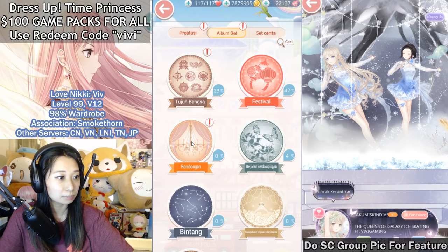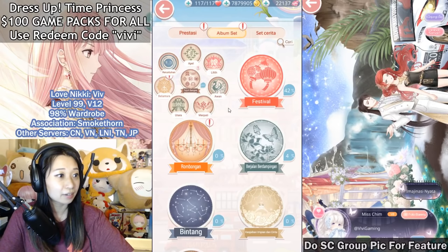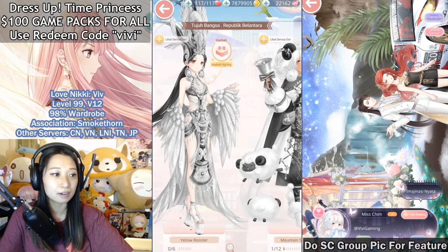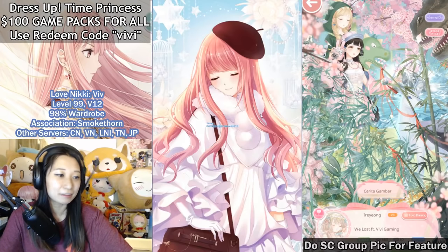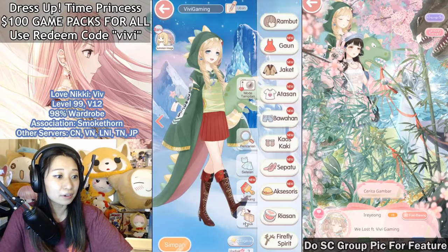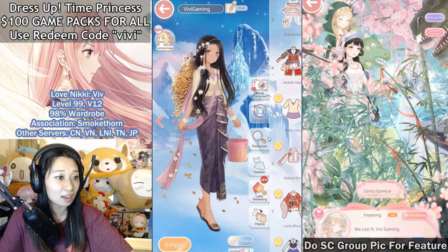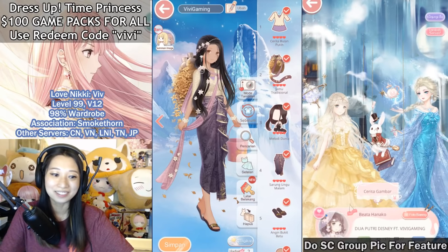Where could it be? Would it be in here? Nope. Right here. It's a wasteland suit — let's go! 25 diamonds. Yellow rooster — maybe a future Love Nikki suit. Now let me go to the view room. Brand new suit should be at the very top, and yeah, here it is. Wow.